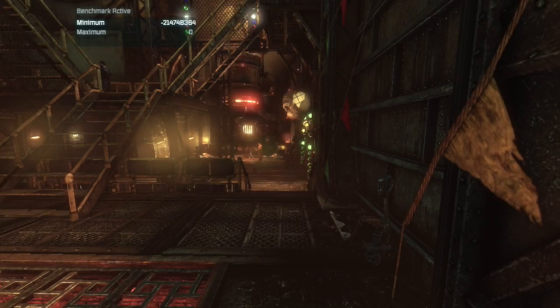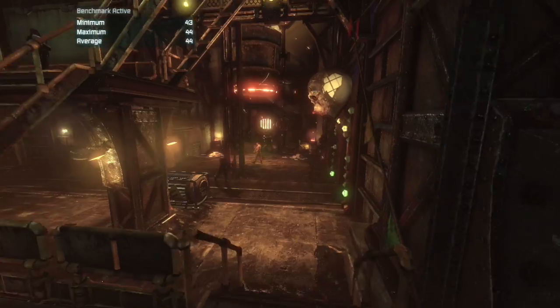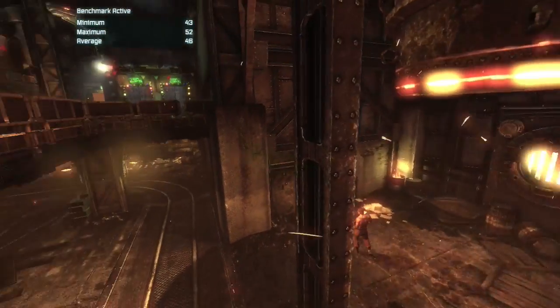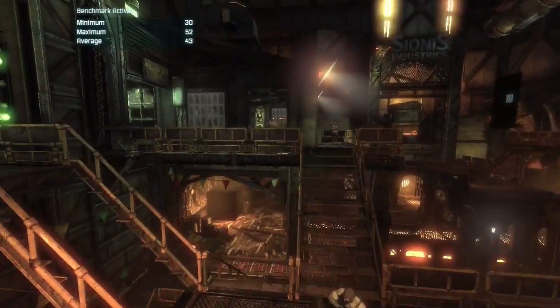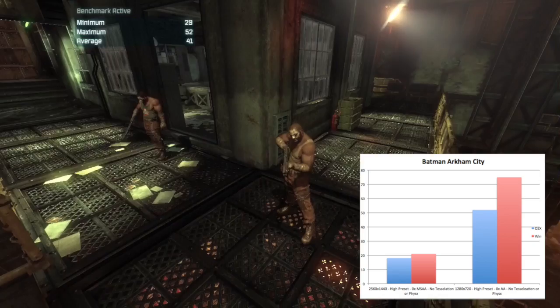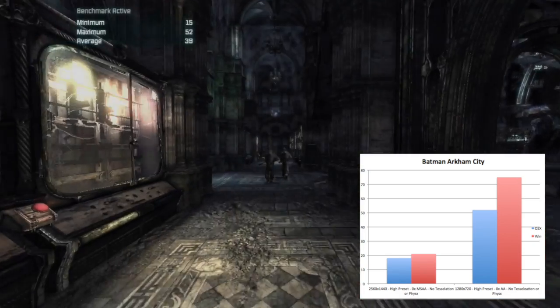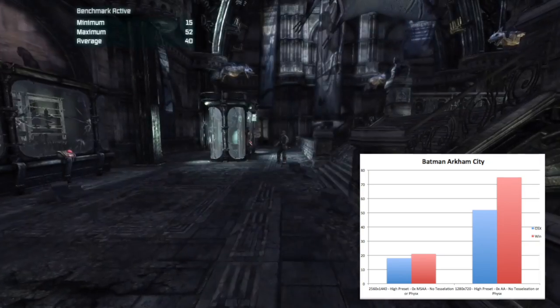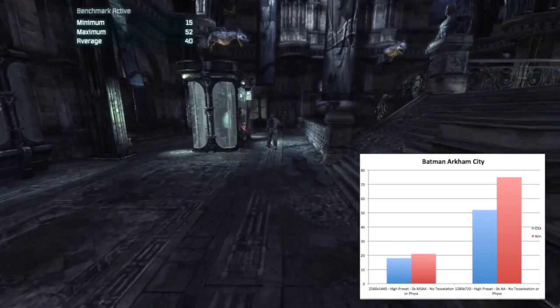Next up, we have Batman: Arkham City. We ran this benchmark at both 1280x720 and 2560x1440 with the high preset, with no anti-aliasing, tessellation, or Nvidia physics enabled. At 1440p, we saw 18 frames per second in OS X versus 21 frames per second under Windows. At 720p, we saw an average of 52 on the OS X side and 75 under Windows.